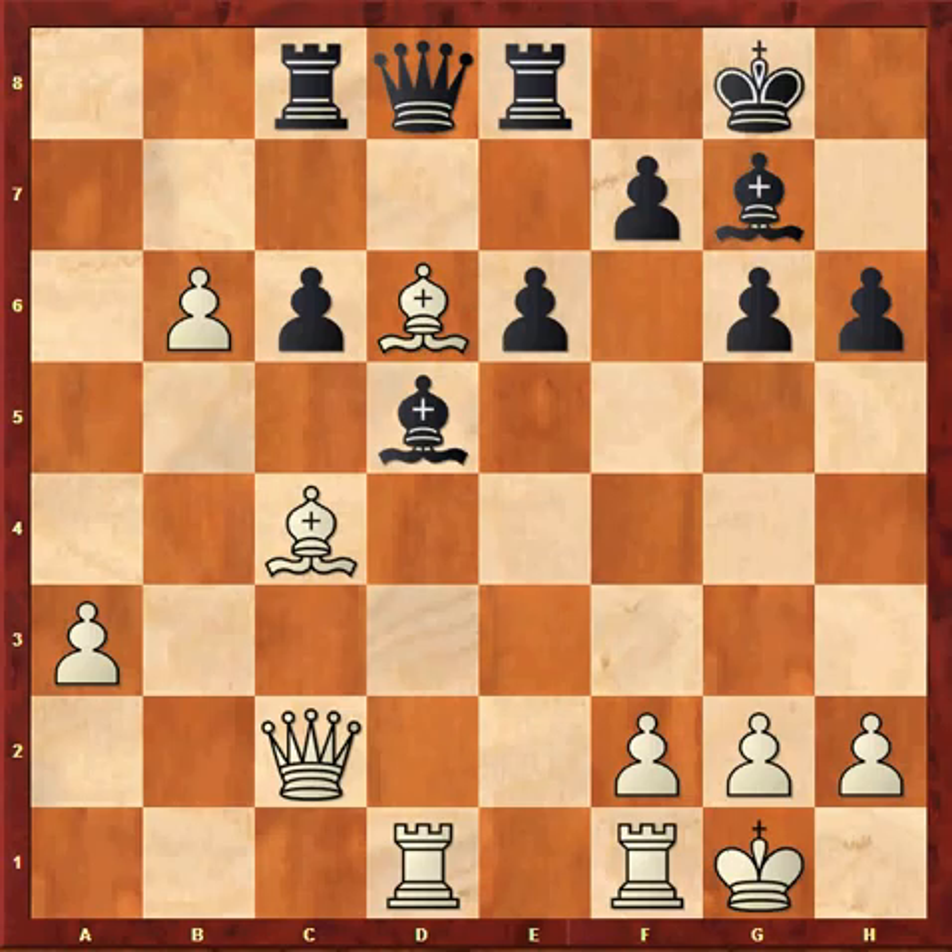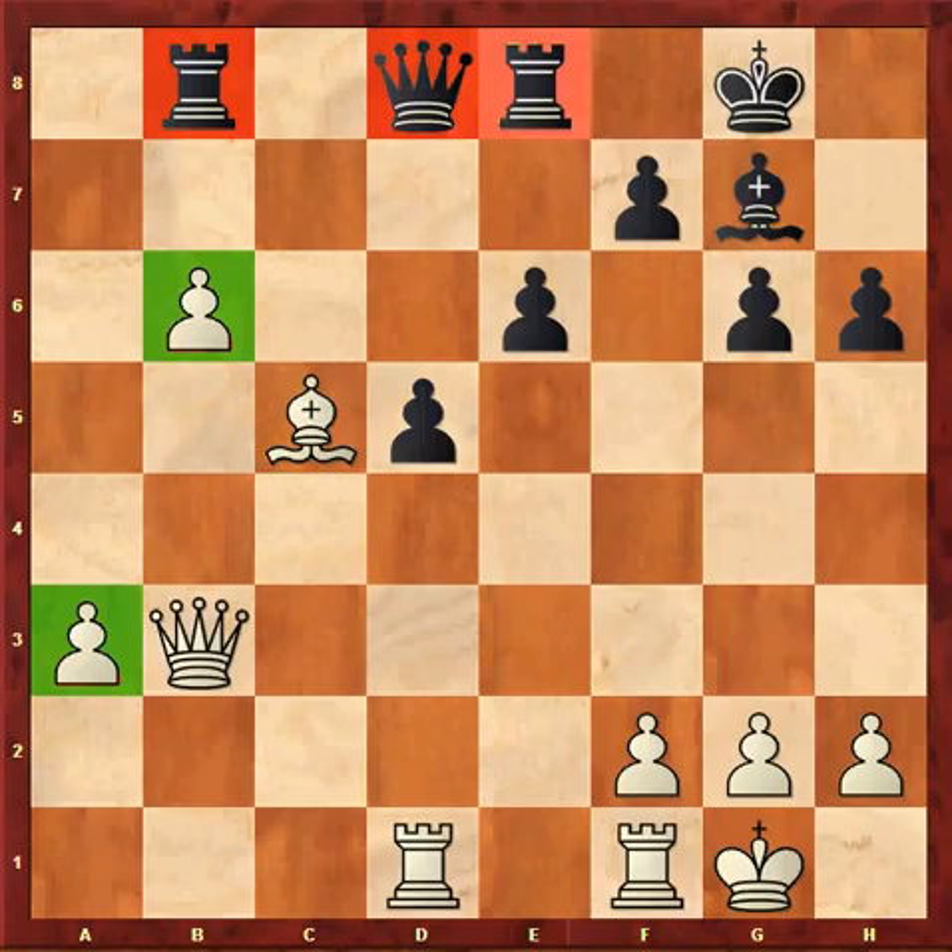So Qd8, attacking the bishop and the pawn on b6. Bc5, Rb8. Bxd5, cxd5, Qb3. And white has a significant advantage on account of his faster pawns and black's uncoordinated pieces.